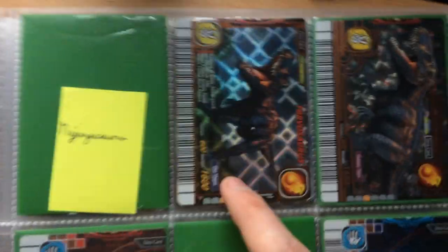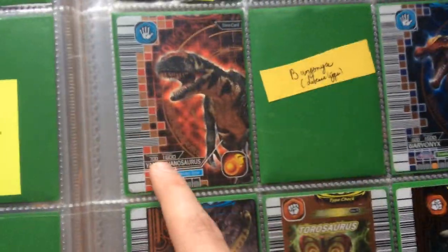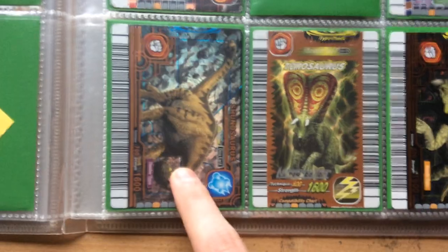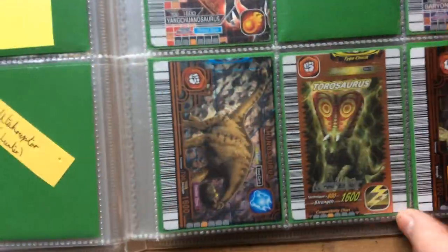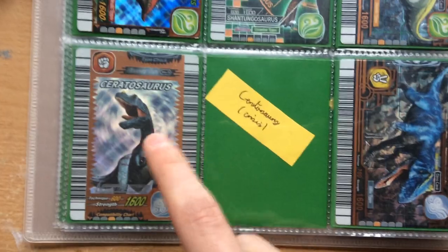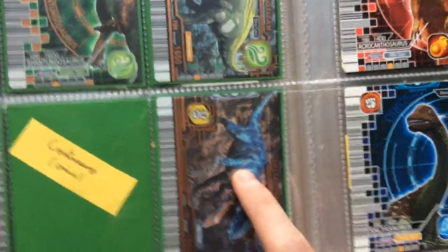On to my Bronze dinosaurs: Taurosaurus both versions, Yangtuangasaurus, and only one Baryonyx because I don't have the other. Shunosaurus, which I now have, Taurosaurus both versions, Orinoceratops, Edmontonia, Shuntungasaurus, Anatatitan, Ceratosaurus — I want the other one — and Deltadromeus.